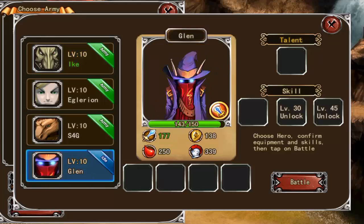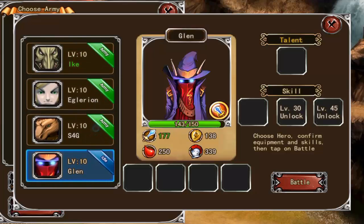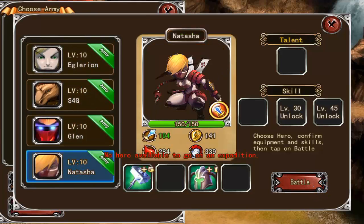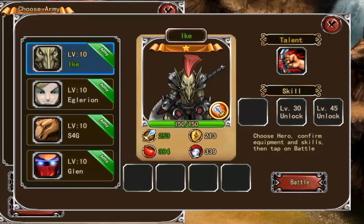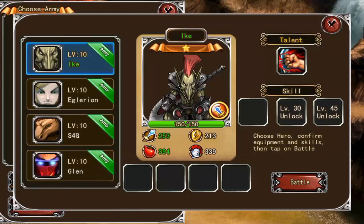The ones that are idle can be placed into a new army. Glenn and s4g were idle, so you can put them into a new army. Now we have no more idle characters, so we can't put any more into battle because Natasha is already on expedition with the first army, as are the other characters - everyone's active now.